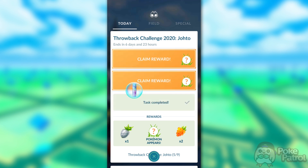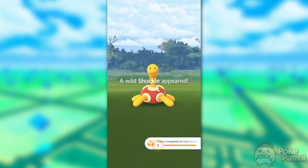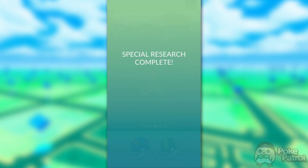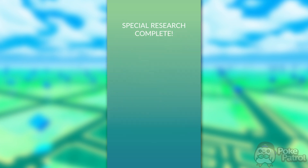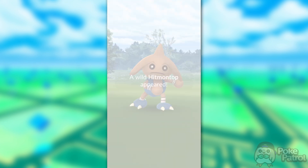Once you finish these tasks, you'll be rewarded with 500 Stardust, an encounter with a Mantine, and an encounter with a Shuckle, which can be shiny. After finishing those encounters, the final rewards for this step are one Silver Pineap, two Golden Raspberries, and a Hitmontop encounter.